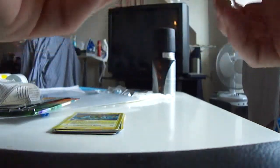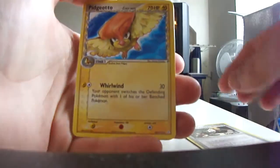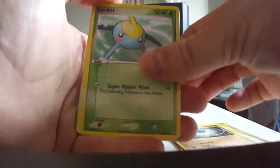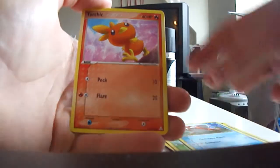Second pack here with a Sandgoose on. We have a Professor Cosmos Discovery, a Pidgeotto, Kabuto, Barboach, Suskit, Corfis, Guillotine, Torchic.